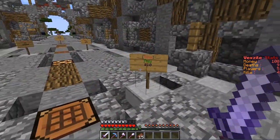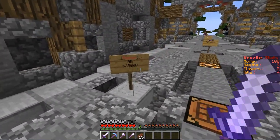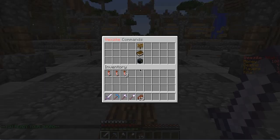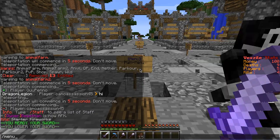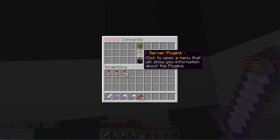They have some signs here to change the time of day and the weather, and you can repair all in your inventory and repair your hand. They also have a cool feature where you can either click the sign or type slash menu, and you'll get server information, server plugins, and donor kits.